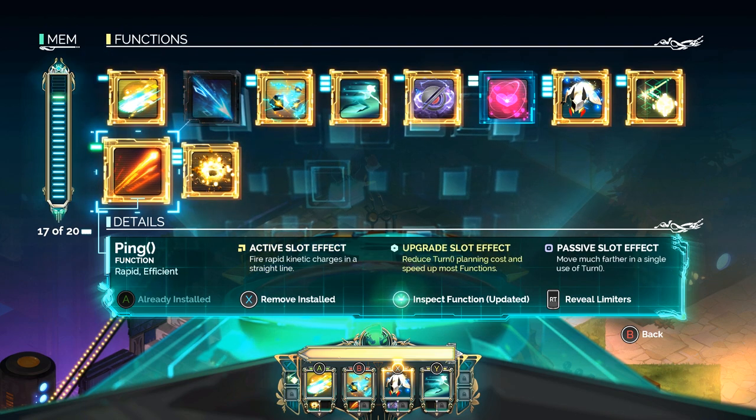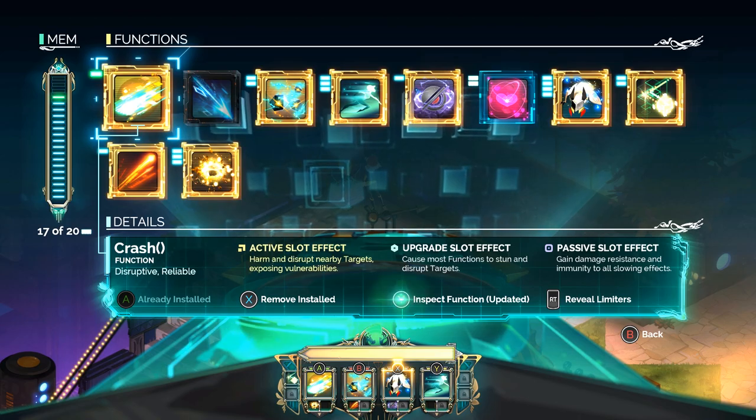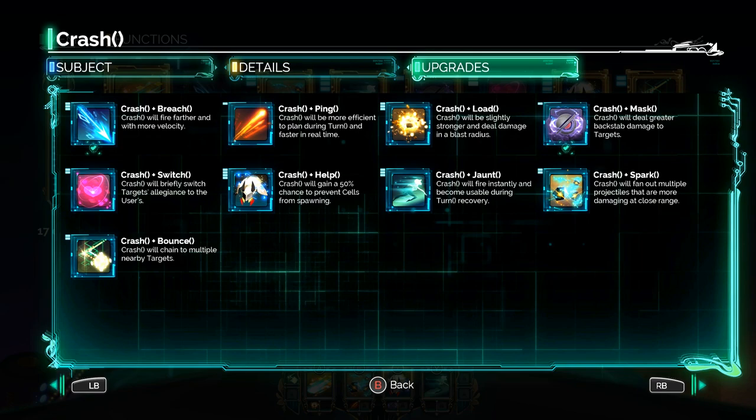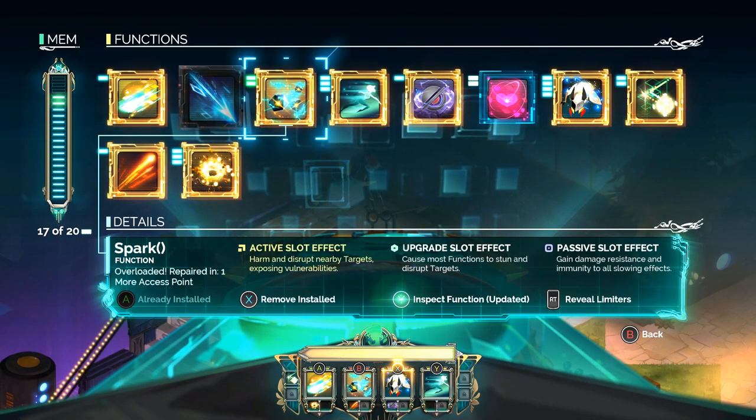Is there one I can go back to, like the analyze view? Press Y. There you go. This will let you see how it upgrades each function on a single screen, which is nice.